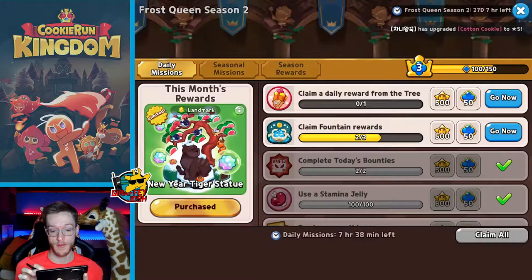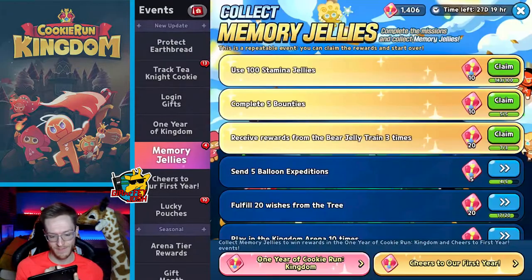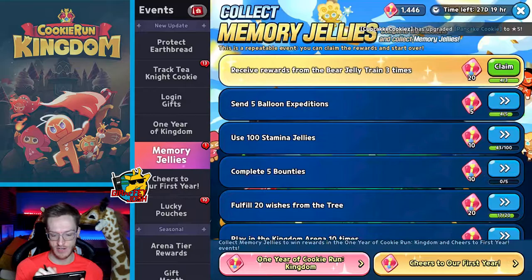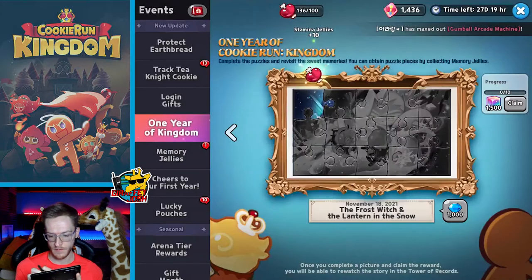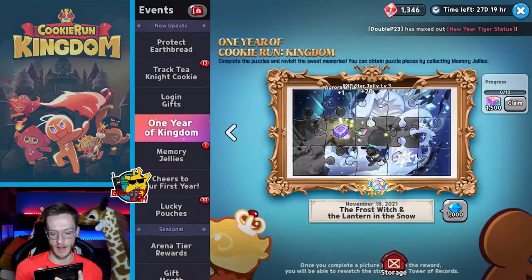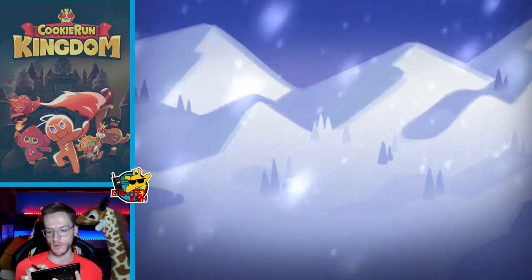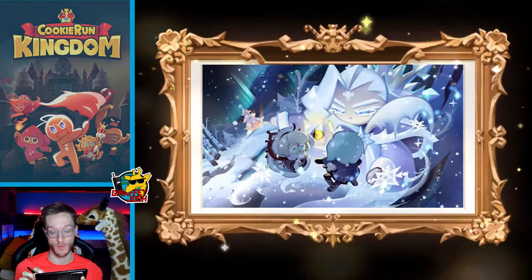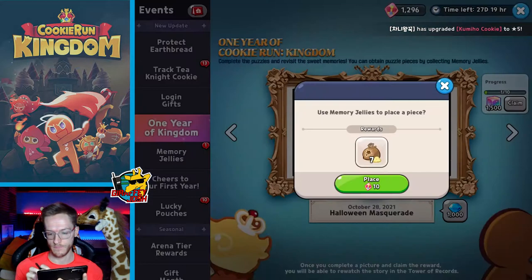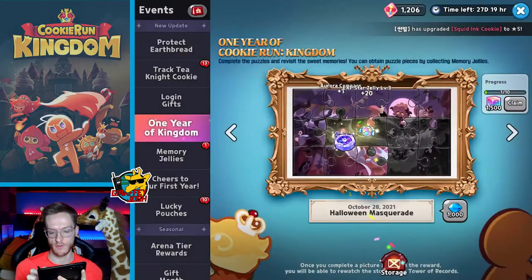Getting that XP is really going to help. There are a few things I want to talk about. There are obviously all these events — I've already covered those and won't go into detail. The lucky pouch is a new one I haven't jumped into yet. You do actually get some good stuff from these paintings, and I need to go through them. There are 10 to do and the missions are quite easy.